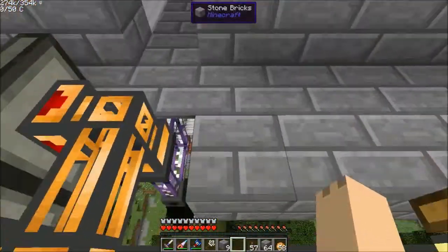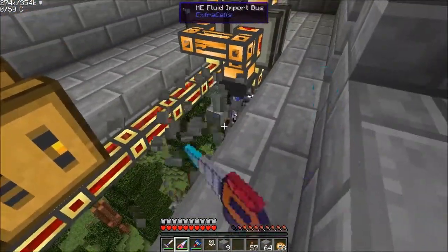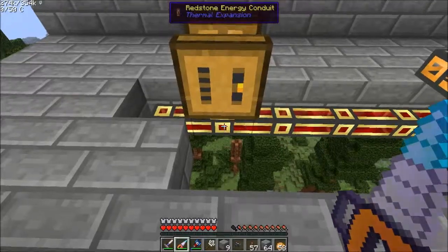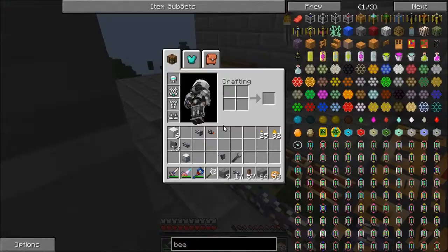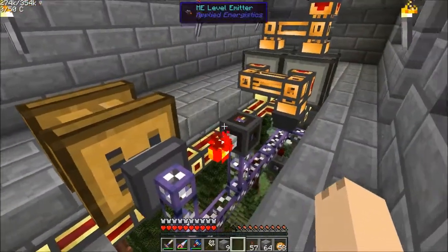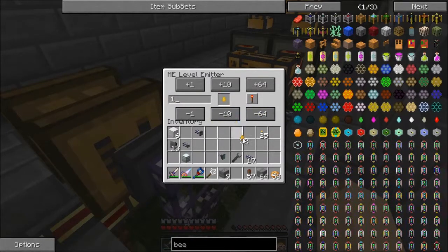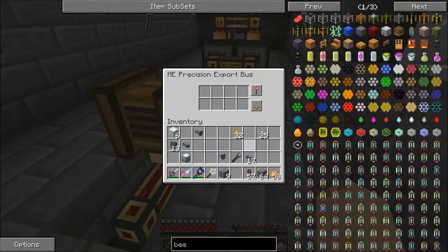We'll do it right here. We're going to place our precision export bus right on the side of this thing like that. Then we're going to take our ME cable and run it down like this, with our level emitter connecting like that. We're going to tell this level emitter to emit redstone when the level of honey drops is above — let's call it 100 — so we have 100 drop reserves sitting in our network. And we're going to tell this thing it's only active with signal.